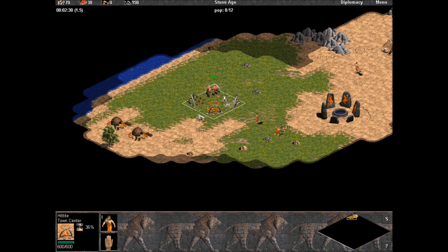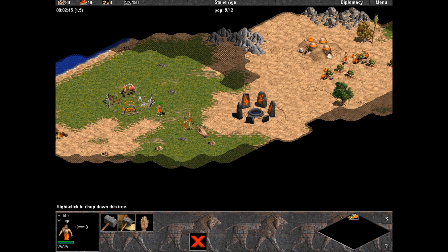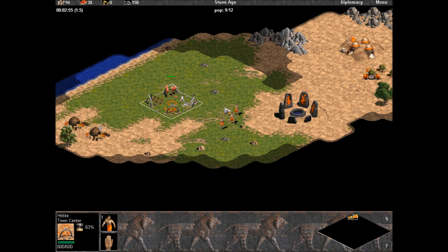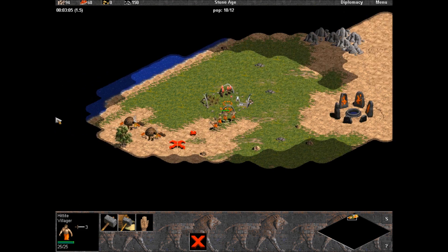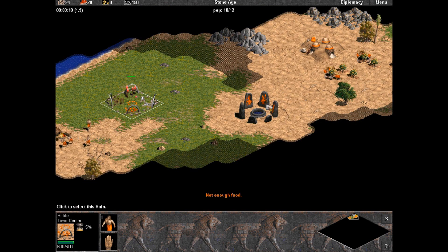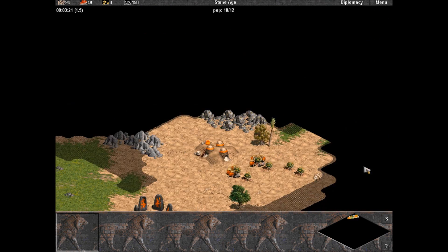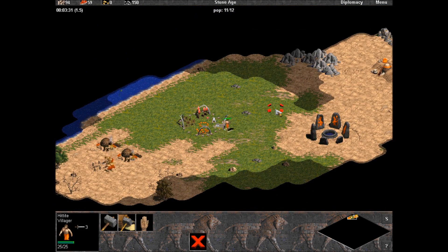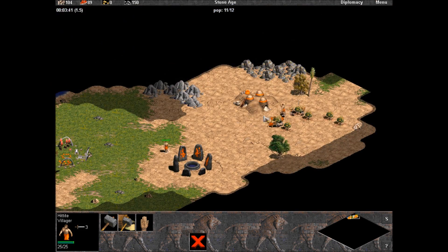I'm gonna queue up some more villagers. This guy's also gonna go on wood. The next guy I train is actually gonna go build a storage pit. Sometimes if you're really lucky, a storage pit can actually cover three resources at a time — your wood, your stone, and your gold. But unfortunately my wood is probably separated.